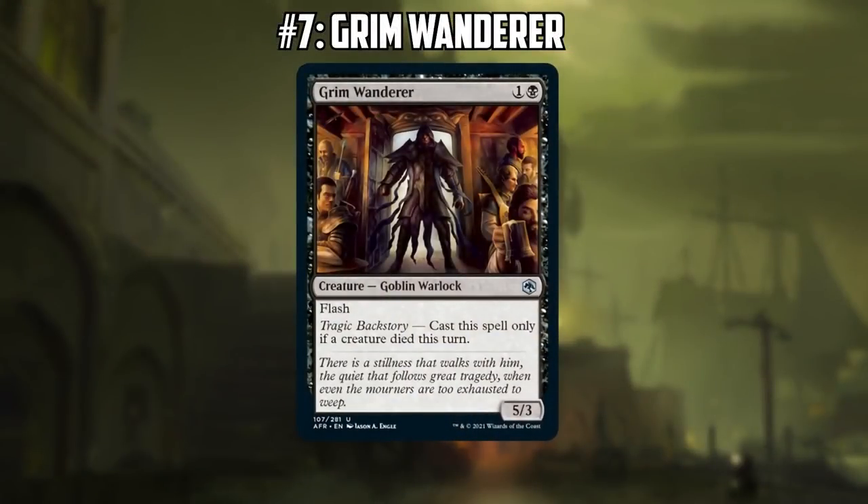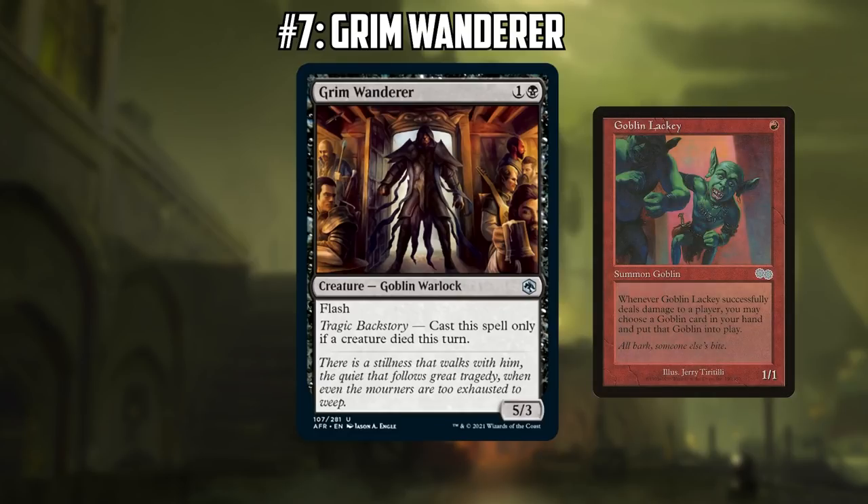Let's move on to number seven on our list — another really interesting card: Grim Wanderer. A pretty above-the-curve two-drop, it's a 5/3 and it even has Flash. The downside is it can only be cast if a creature died this turn. Where does this fit in Legacy? This could actually be a Goblins card too, if you were in a more aggressive Goblins-style deck, because you can just put this directly into play with Goblin Lackey. And if your opponent kills your Goblin Lackey, you can just play this anyway.